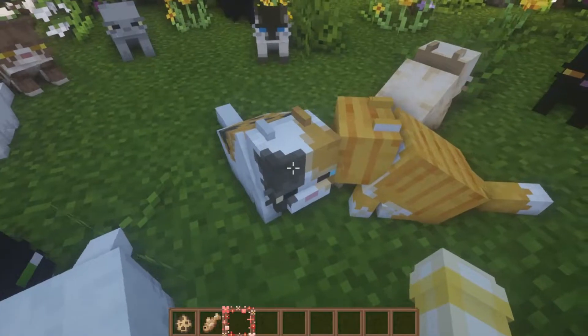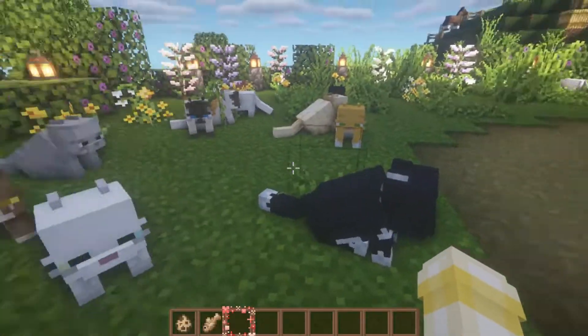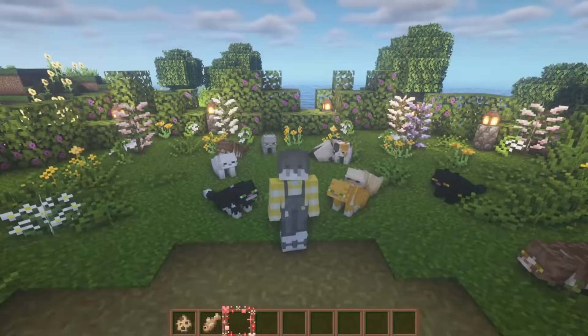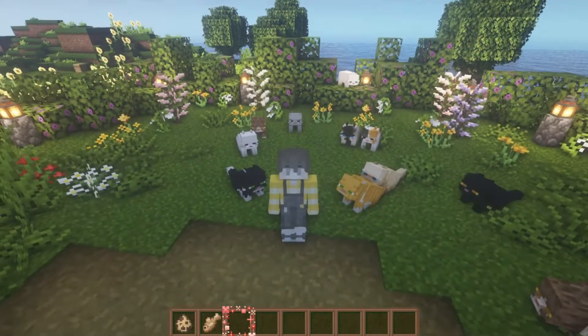Personally, my favorite is the Calico Cat and the Black Witch's Cat. But this is honestly one of my favorite texture packs — I never play Minecraft without it. This one can be used for any version past 1.16, but it does require Optifine.